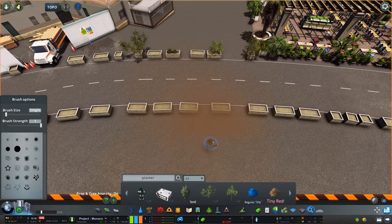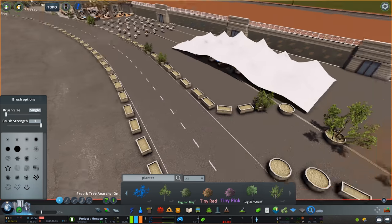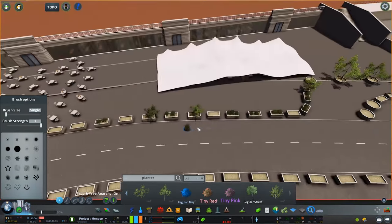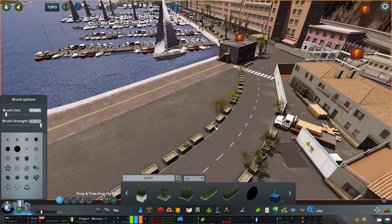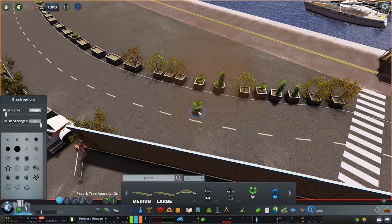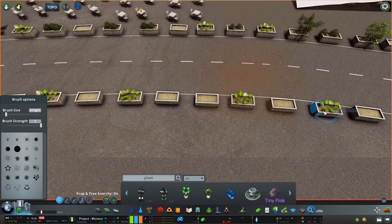Talking of bringing this area to life — the whole harbour — I do have plans to make it actually livable. At the moment there's nothing going on; you have this beautiful build but no people walking around, no activities. There will be an episode on its own dedicated to bringing this area to life, including invisible paths and little routes for the harbour so we get some boats moving around as well. We're probably two or three episodes away from that, but that's the plan — we will be making this area come alive.